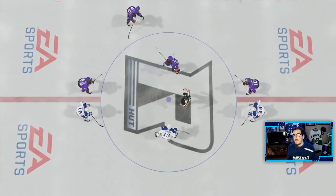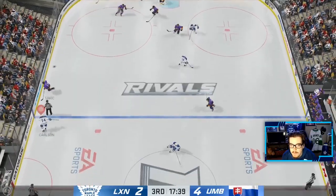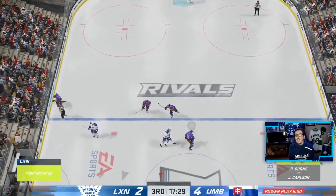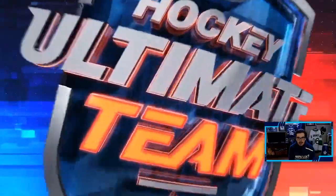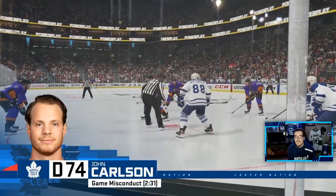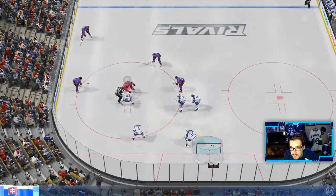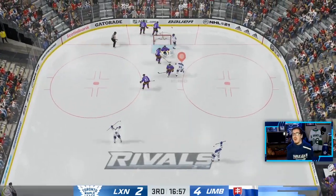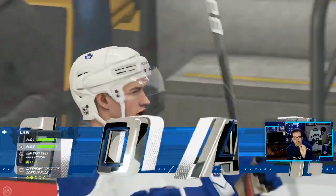It is what it is. We just need a big period here from our top line. Sundin, if you want to score a couple, that'd be great. Tell me they gave me a penalty for that — five minutes too, game misconduct. For what, bro? Oh my god. William Nylander having himself a game — shorthanded goal! 4-3. We are going to win this game, I'm telling you right now.